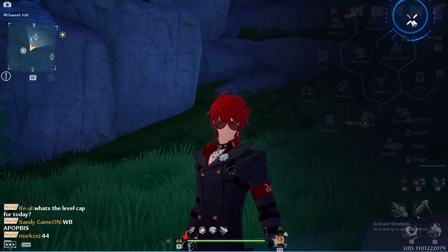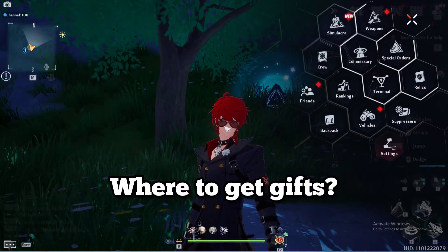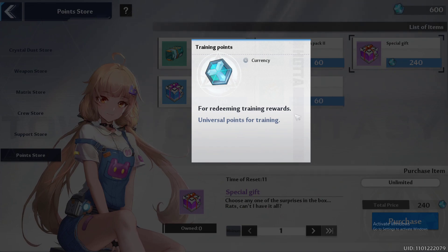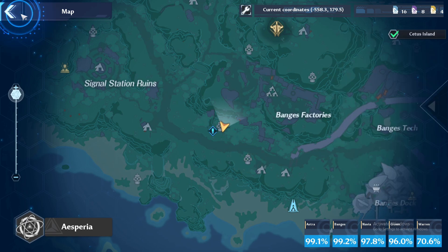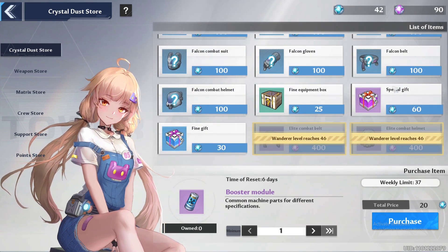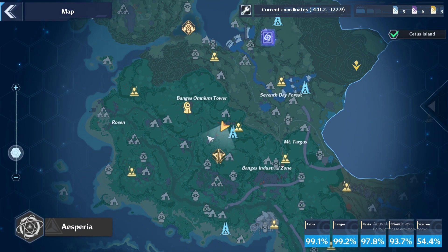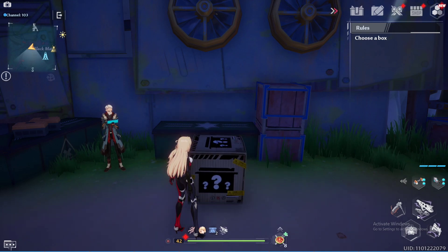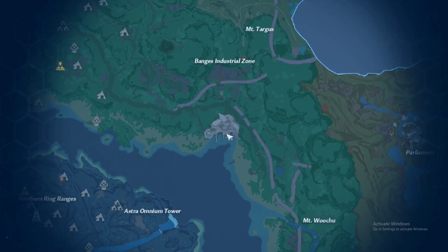You can use a different simulacra skin and activate some other simulacra's trait. You can buy gift boxes from the training shop. You can get training points by doing daily trainings, so make sure to do them daily. Another way is from the crystal dust store, but it is better to get all the booster modules and advancement modules first. An NPC in Banja's black market, Hopkins, will give you a free gift daily. You can also buy gifts weekly from Claude in Banja's dock.